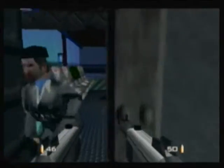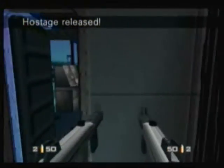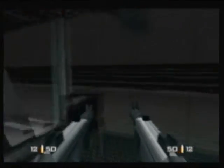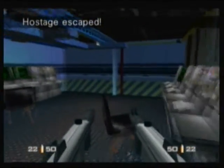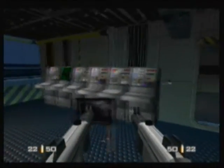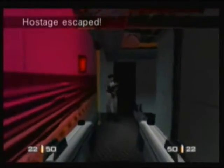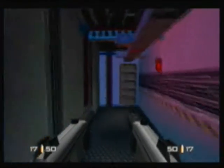A lot of GoldenEye on 00 Agent — and same with Perfect Dark — it's just knowing the layout and the enemies. But this level, I don't know, it's okay. It's cool to use the double Phantoms, but this is basically the only time you ever use them. I think they do just as much damage as a regular D5K or KF-7, but they can't zoom in, which is lame.